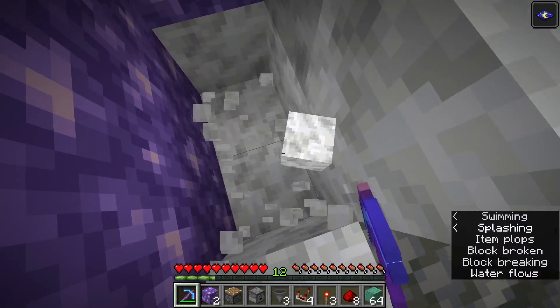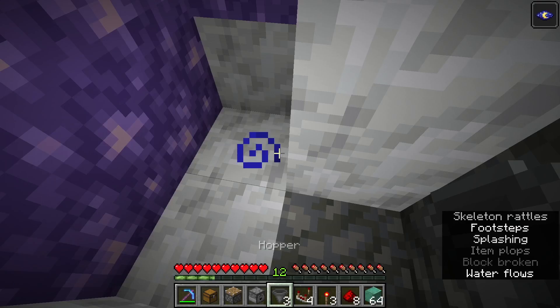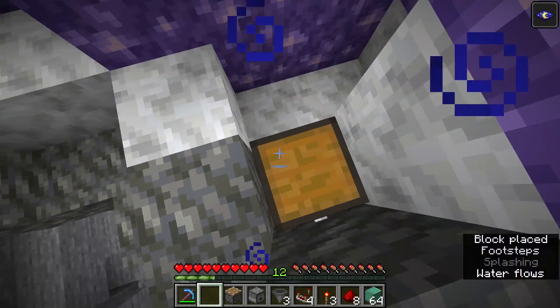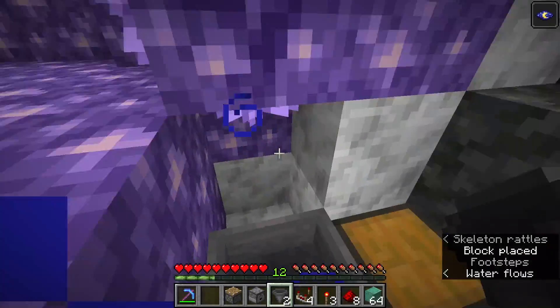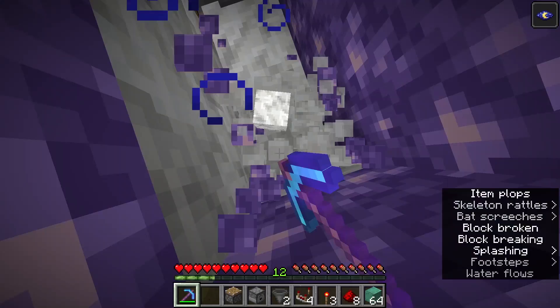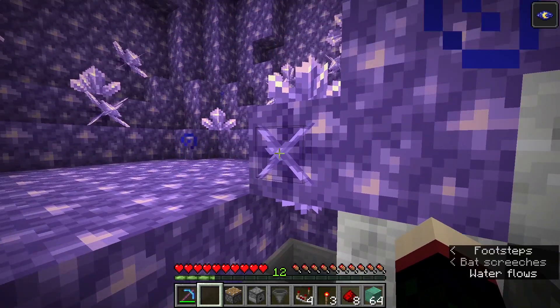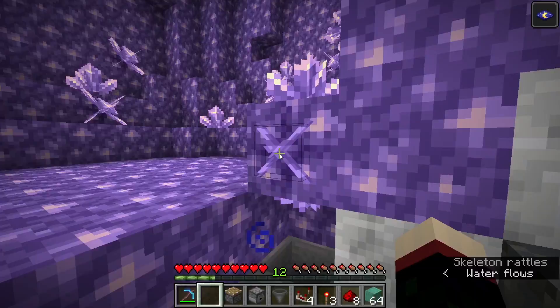You're going to dig out these four blocks like that, and you're going to put a chest right here. You're going to get a hopper going into that chest. Then if we dig down on the side here, you're going to put another hopper going into the chest right there. Now we're set to start farming this crystal right here.